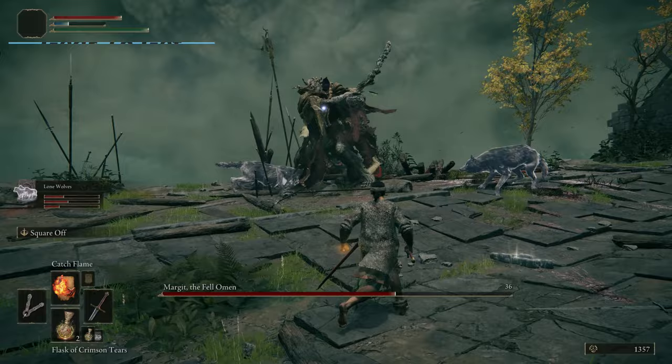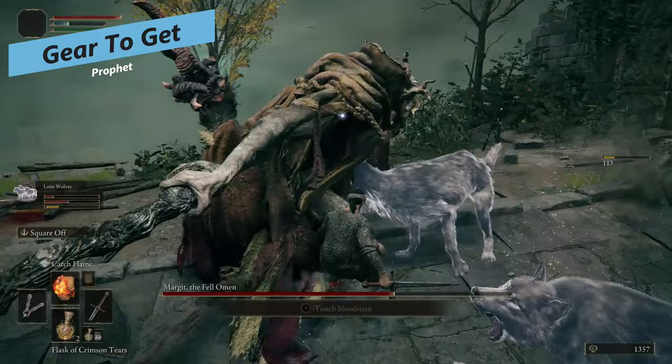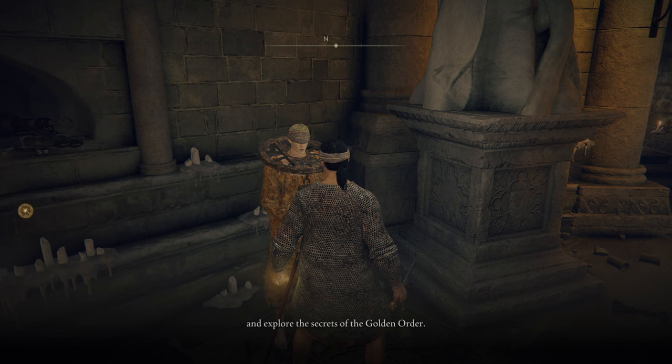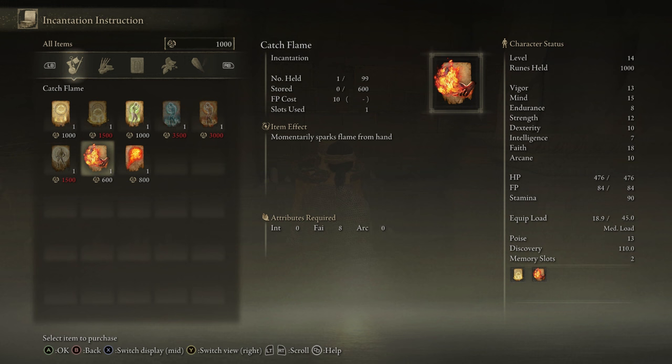For gear, this is where the Prophet really comes together. First, go to Stormveil Castle and see Margit the boss there — you don't have to kill them, just encounter them. After this, you'll unlock the Roundtable Hold where you can start buying incantations. Talk to the guy who looks like a Prophet and buy the incantations — Flame Sling is the one you want to buy immediately. You can also stop at the other vendor there to buy a shield with 100% physical negation, which is better than the initial Rickety Shield, so you can stop taking that chip damage.